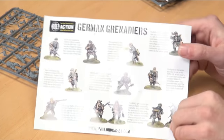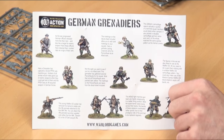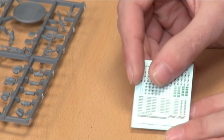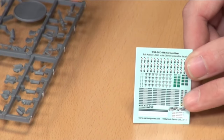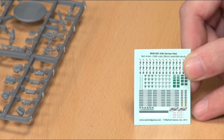You also get the other side, which shows you some pre-built examples of how you can build your grenadiers and gives a little description beside each one. The transfer sheet needs a little explaining. The cuff titles are the long stripes — those are the long stripes with the writing in the middle: that's your divisional name.